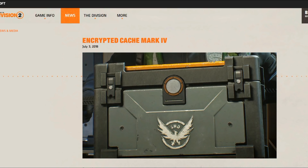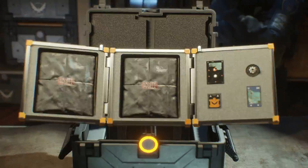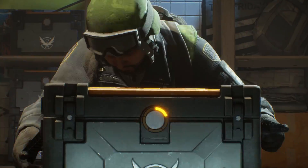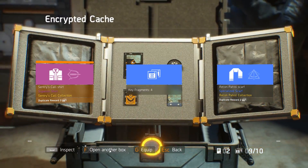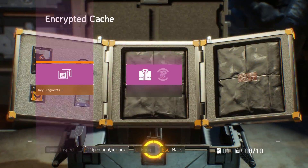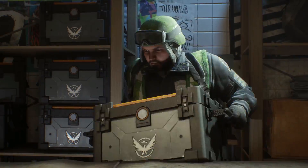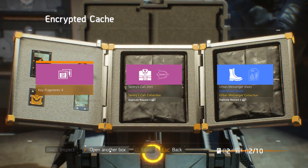The holiday cache contains the Santa outfit but also some other things such as weapon skins, backpack skins, and I'm not sure if it contains emotes — that's the only thing I'm not sure about. I would like to get that bell emote where Santa is ringing a bell, and that might be inside the holiday cache. If somebody knows where to find that emote, please let me know in the comment section below this video. And that will be all — a couple of minutes and you know everything you need to know about the encrypted cache system.